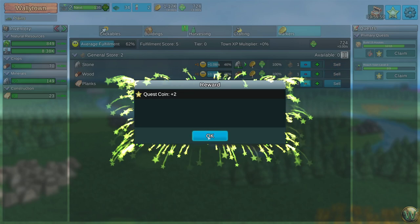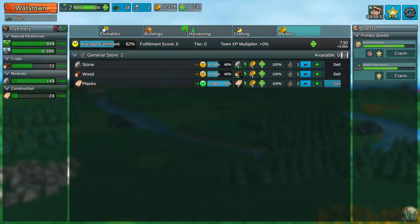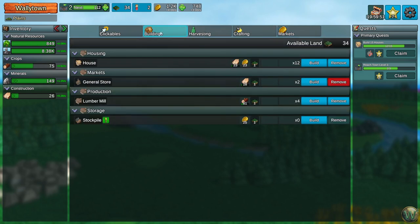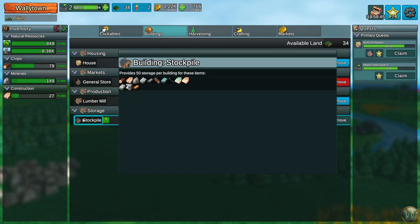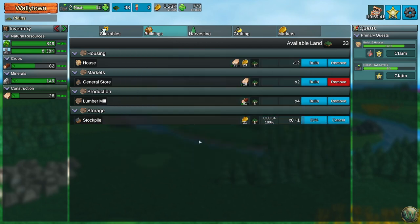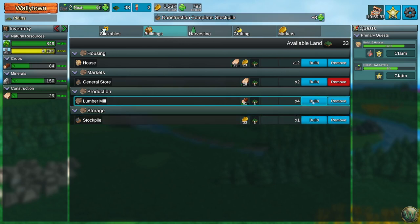I feel like the thing we could use now is potentially more workers per house, so we'll get 1.2 workers per house now. And then here are two quest coins — nice. That's another thing where if you hang around long enough you'll get some additional stuff. Back to buildings — we now have a stockpile. What does that give us? It provides more storage for materials. Sure, we'll build one of those.